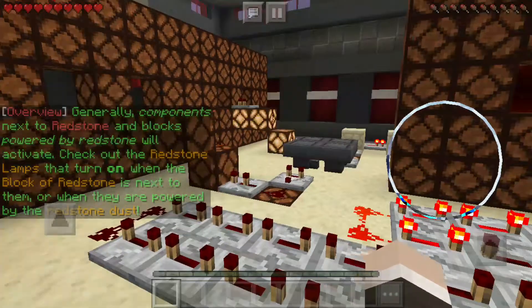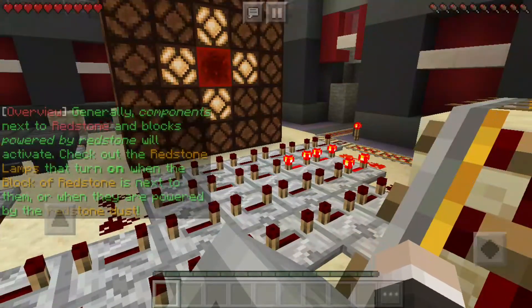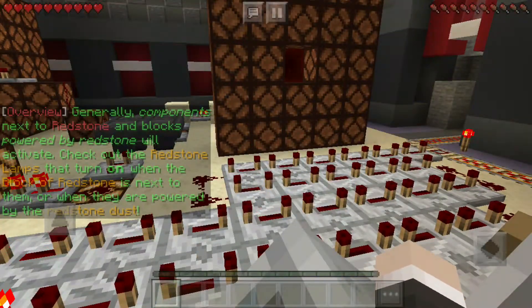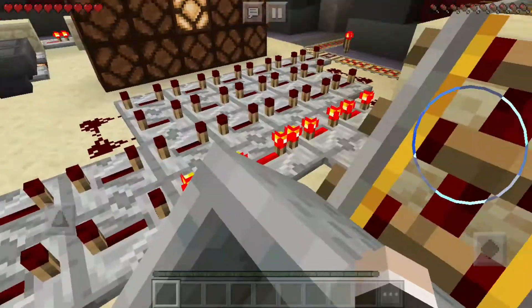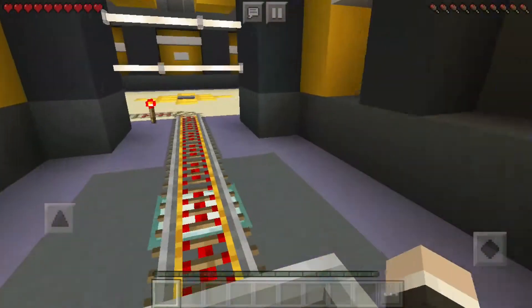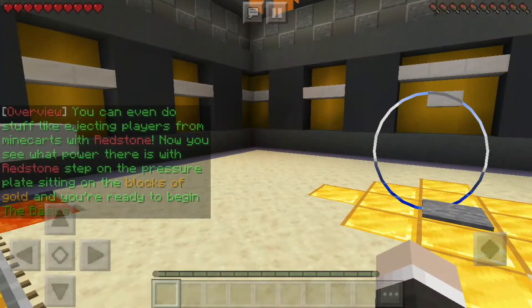'Components next to Redstone and blocks powered by Redstone will activate. Check out the Redstone lamps that turn on when the block of Redstone is next to them, or when they're powered by the Redstone dust.' Okay, I did not know any of that. I literally built my own flying machine. I did not know that.